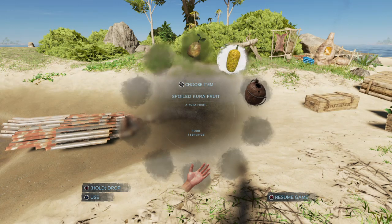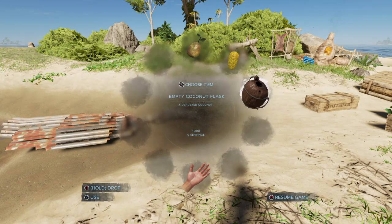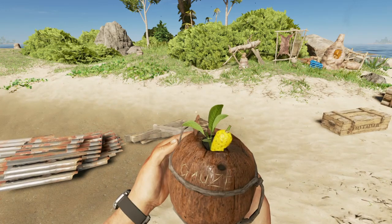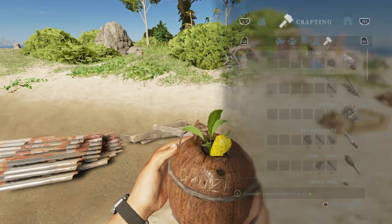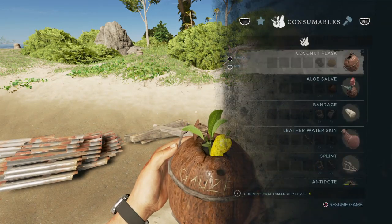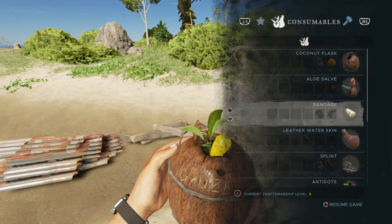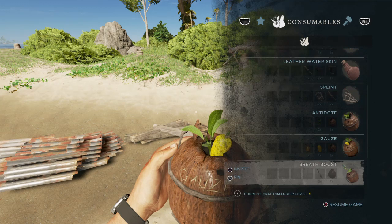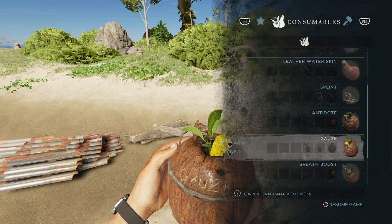You can take this and water a farm plot, or you can just drink it. I prefer just drinking it because it's just one serving - it's one block of thirst. Then you have your three items: the guava fruit, a cura fruit (spoiled or not, it doesn't matter), and an empty coconut. If you go into your craft menu you'll be able to craft gauze.